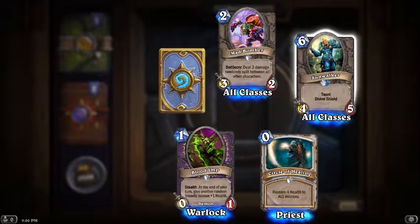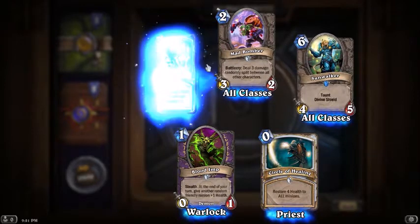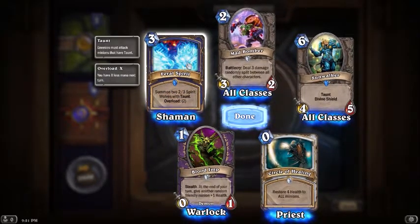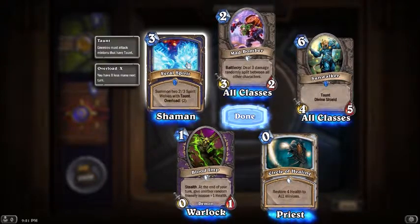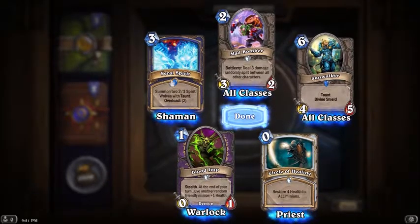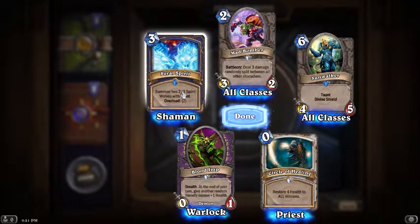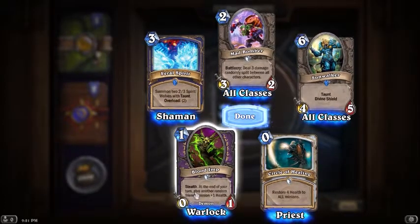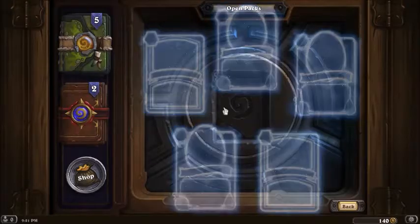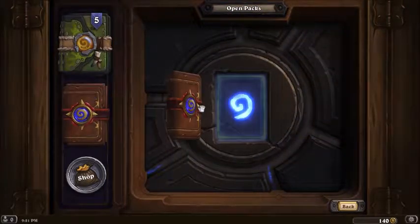Summon two 2/3 Spirit Wolves with taunt, overload two - this card actually seems really good too. I like that. I think we got some pretty good cards: we got a Feral Spirit, Sunwalker, and Blood Imp. I like all of those cards. Looking up so far.